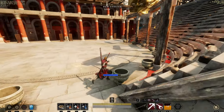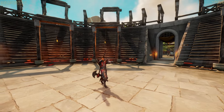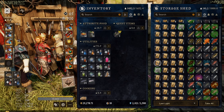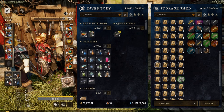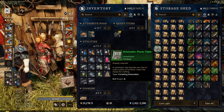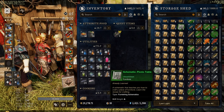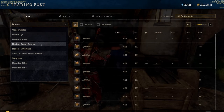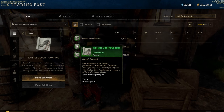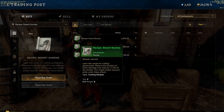Another thing you can do is get some friends together and perform in the theater in Brimstone Sands — the emotes in this game are really good, so you can put on a performance for everyone on your server. Going back to collecting: collect all furniture schematics, which you need to craft certain furniture pieces for your house. Some are rarer and more expensive than others, but learn them all so you can craft anything you want. Also go around and collect all the food recipes in the game — for example, Desert Sunrise is one of the most used items in PvP and you need the recipe to craft your own. Collect all food recipes so you can make any buff food you need.